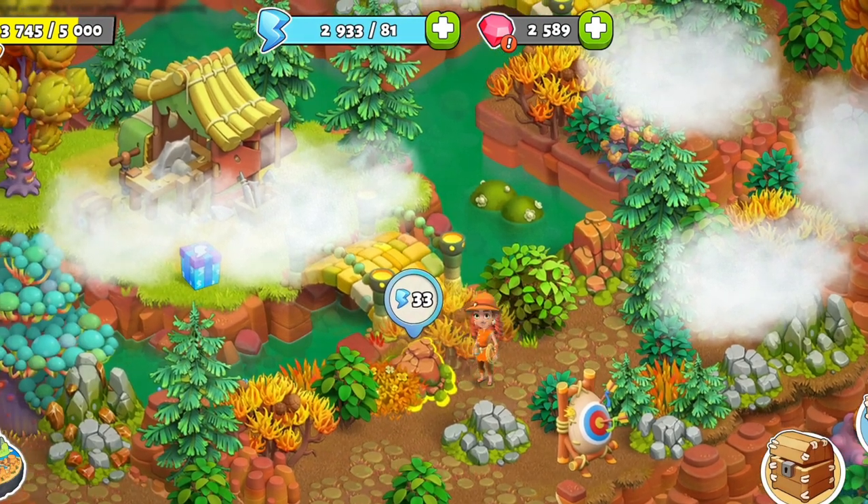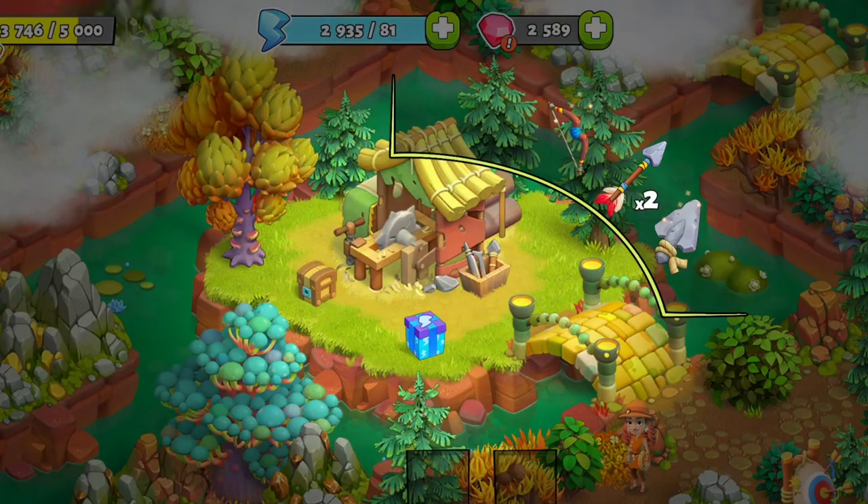Just after climbing those stairs, you'll find the hut. Here's where you can craft arrowheads, arrows and bows.